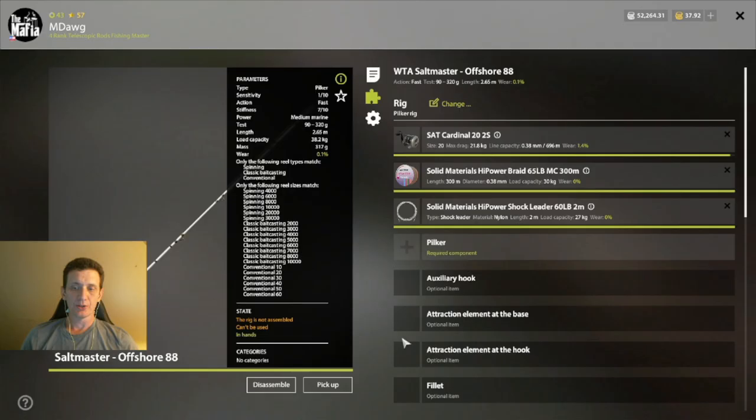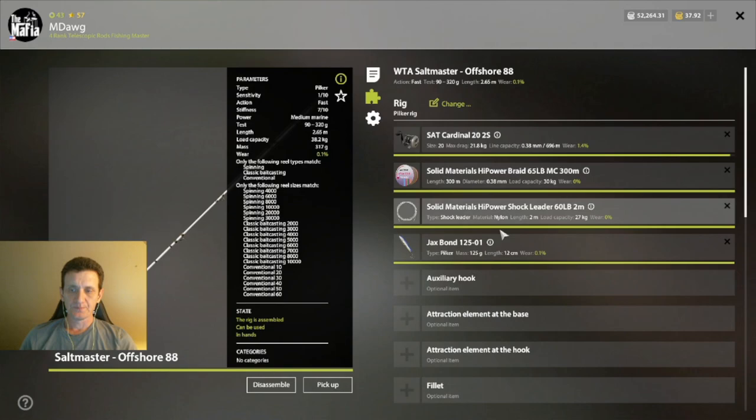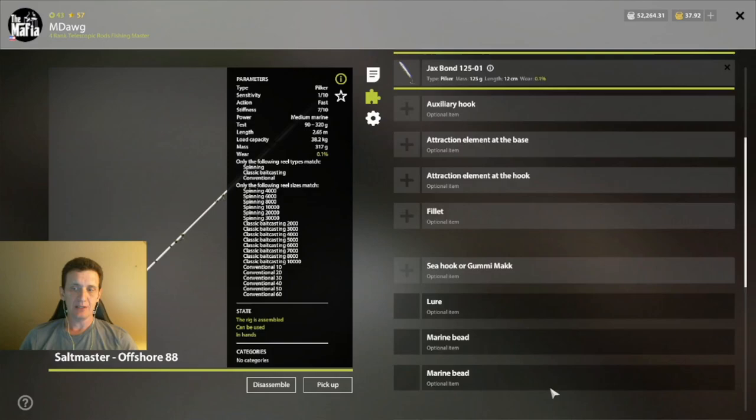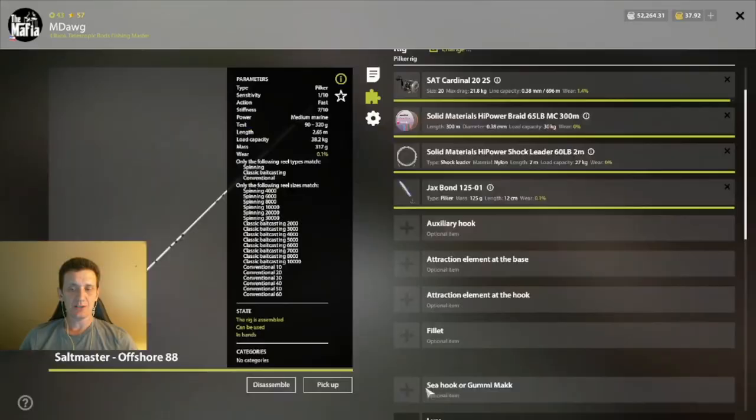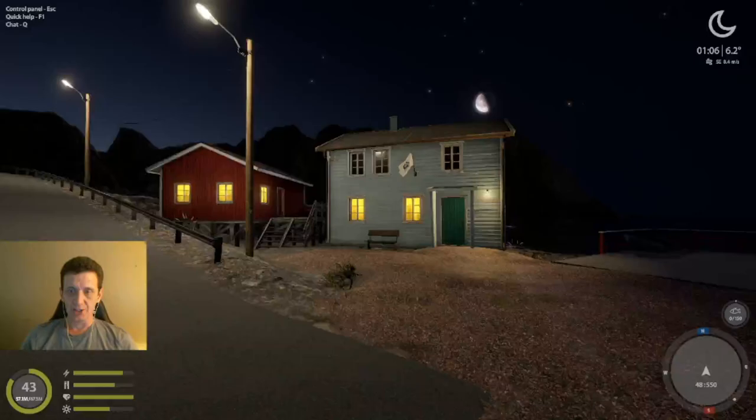When you first start on the map you can do pilker rig and marine lure jigging rig. Let's start with the pilker rig. I'll find a reasonable size lure — maybe this Bond 125-01. There are a lot of new lures and they all seem to work to one degree or another. I'm going to go for this 125 gram. If you're going for smaller fish you can go down to 70 gram. As you level up you'll be able to use auxiliary hooks and attractants, but we'll skip those for now.